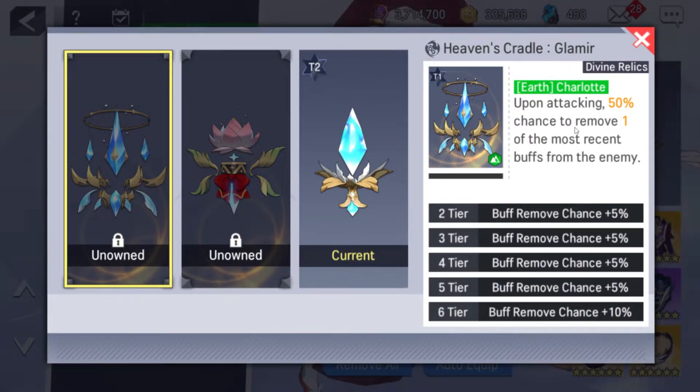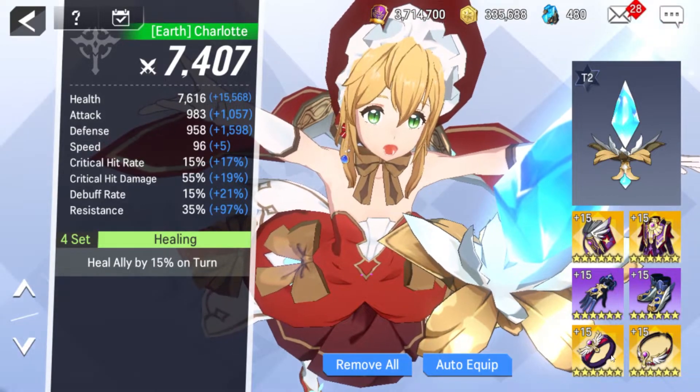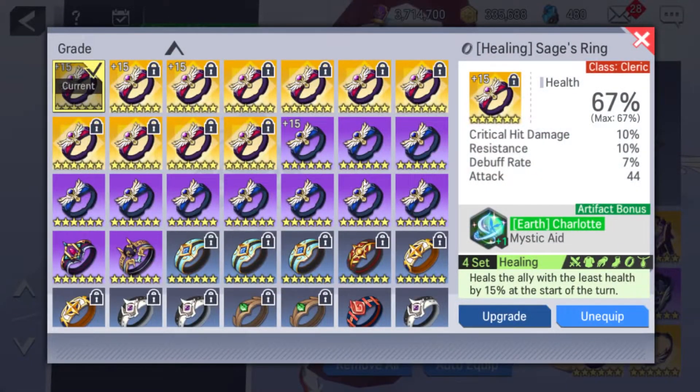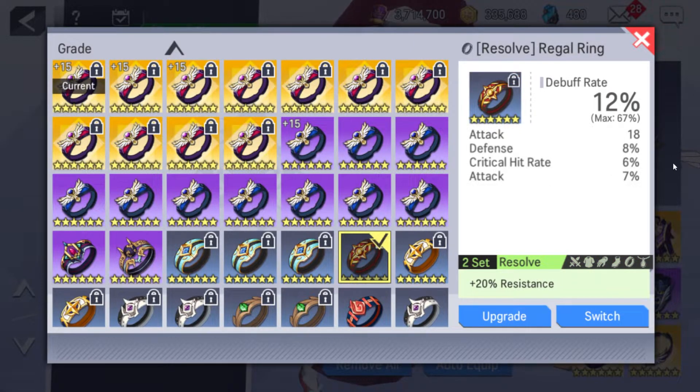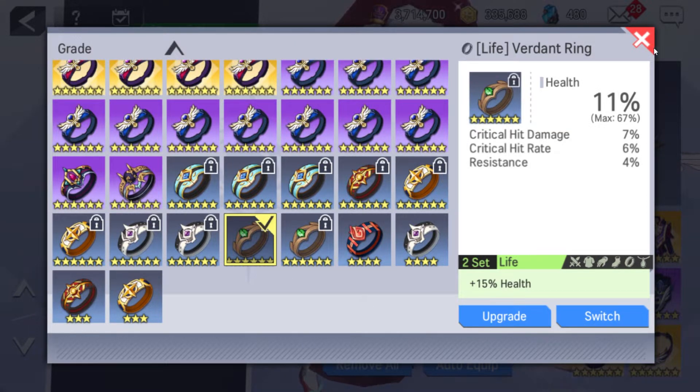Her divine relic, upon attacking, has a 50% chance to remove one of the most recent buffs from the enemy — so buff stripping as an added effect to her S1, making it even more useful, which is always welcome. I would honestly go with this one if you get the opportunity. This gets up to an 80% chance as well, which is 20% higher than her attack debuff by default — surprising that that's as low as it is. Also with equipment, given the healer set is only 4 required, it is recommended that you run a 2-piece set of something else, like a resistance set for added survivability, or a defense or health set for even more stats.